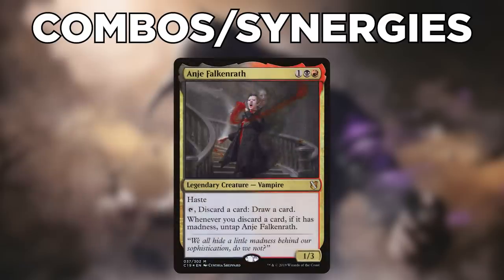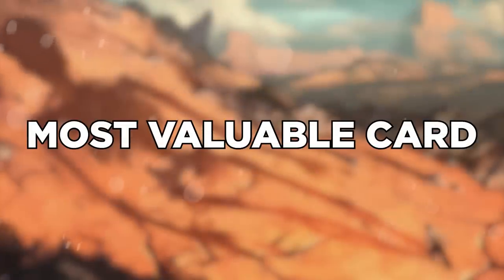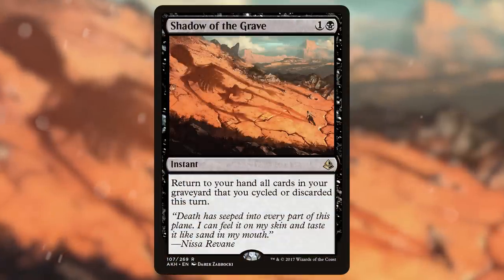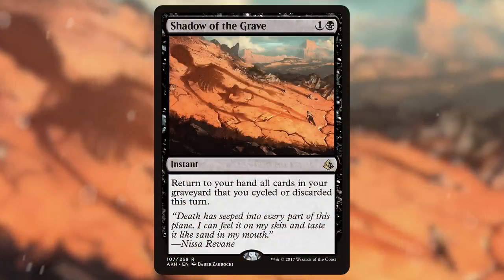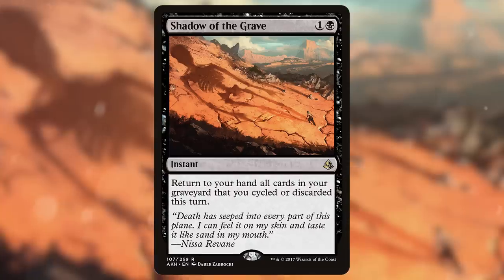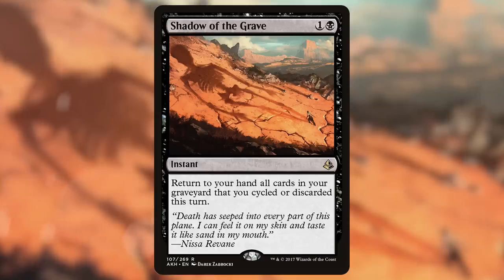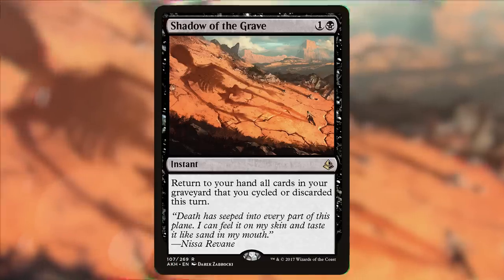Once the Dockside loop is established, keep returning your commander to your hand, rummage, bounce, and repeat to go through your entire deck. The most valuable card in this deck is Shadow of the Grave — an instant costing 1 and a black that reads: return to your hand all cards in your graveyard that you cycled or discarded this turn. After rummaging away all your madness cards, this lets you return them all to hand, allowing you to dig even deeper into your deck.